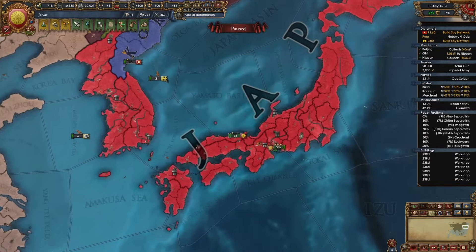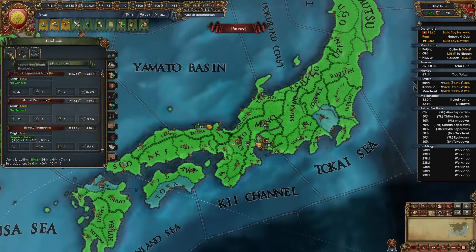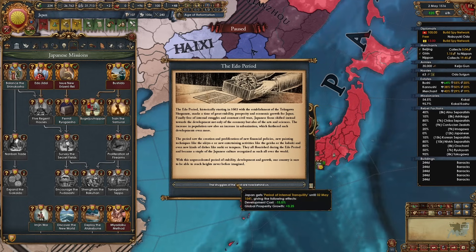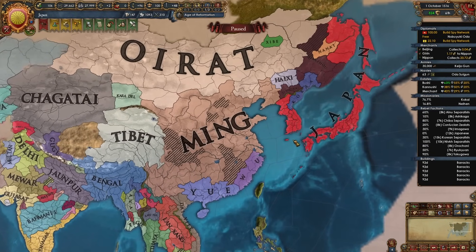Something I forgot to mention earlier — after you start making money you can start getting samurai regiments up; I did it way earlier than this. Once you lower autonomy to the max in most places you can take the Edo Jidai mission, which triggers an event giving a development discount and global prosperity growth for about 25 years. After beating Ming hard enough, a bunch of nations will start popping out of them — hopefully that'll happen for you as well, making it easier to conquer China if that's your goal.